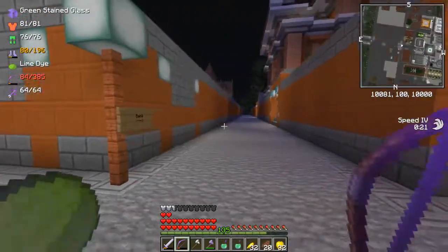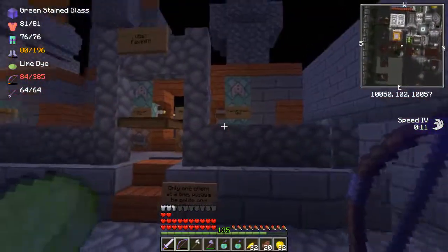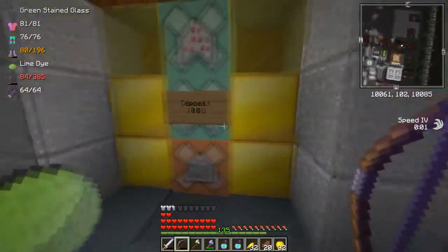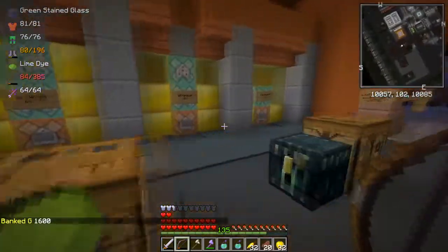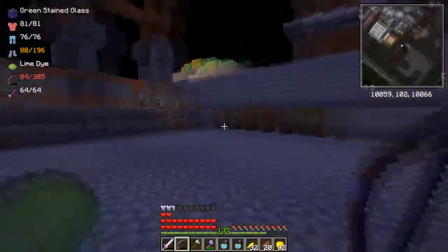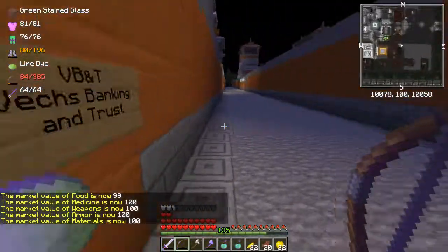Over here are the housing instances — we'll check those out in a later video. We can check out the bank here. The city has these ATMs all over where you can quick withdraw or quick deposit 10 ingots. Over here you can do 1, 10, or an entire stack. I have 1,600 gold right now. Having a lot of gold is nice because you can use your gold if you die — we'll see that in a bit. There's also a market report here, though it looks like there haven't been many trade transactions today.